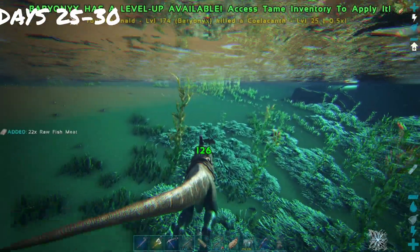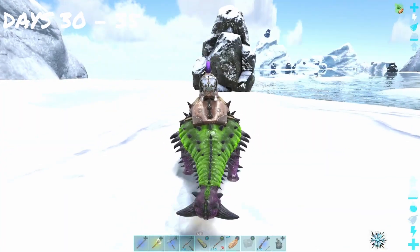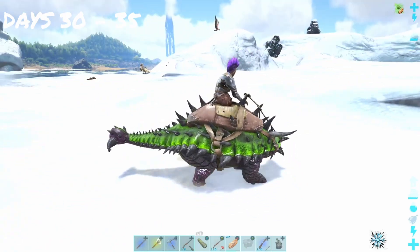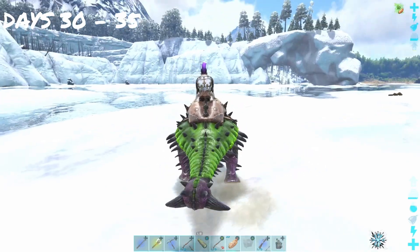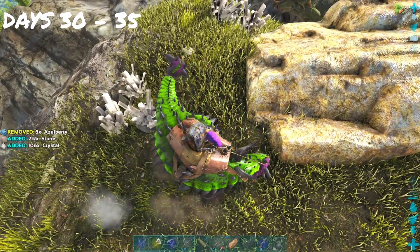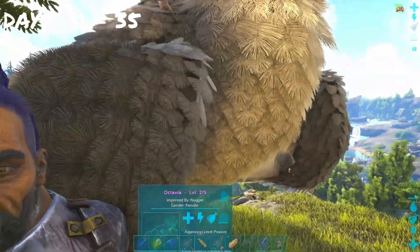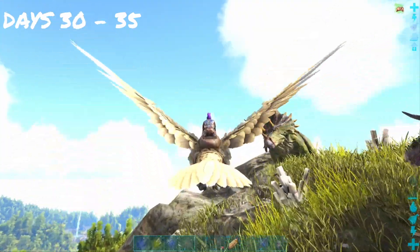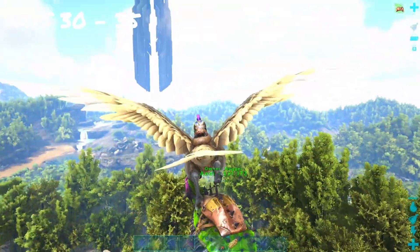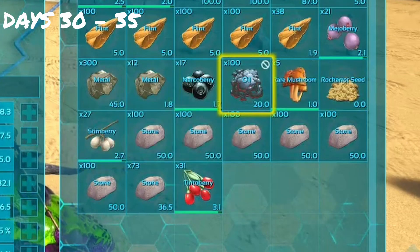We had to take Reginald out to gather some fish for our newly bred baby bird — a weight bird we were making. Days 30 to 35 started off with us taking the Anki out to get some resources. We gathered oil, metal, and crystal. We're gathering all these resources so we can make a cooking bench and an industrial cooker to make kibble. We're using Octavia, our first imprinted baby bird — she's a powerhouse but we're making a new baby for the weight. The Anki got some good resources and made me proud.